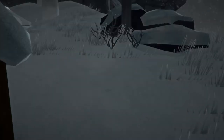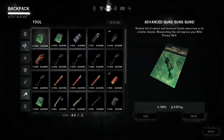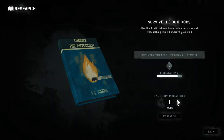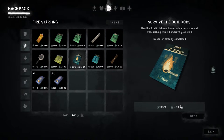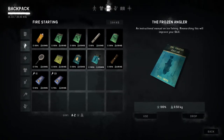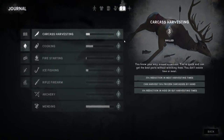Step outside the back door — hopefully the weather's good. We've backed into the corner, we're out of the wind, and the snow's not falling straight on us. I'm going to try and get this researched, doing it in two hour steps. Research is complete on that one — let's switch to the Frozen Angler book. What's the difference in skill terms? Carcass harvesting: 25% reduction in meat harvesting time, can harvest 50 frozen carcasses by hand, 10% reduction in hide or gut harvesting times — that's actually quite useful.